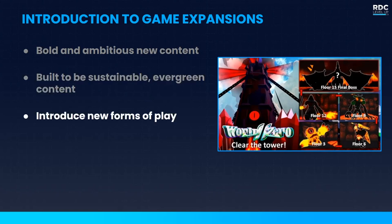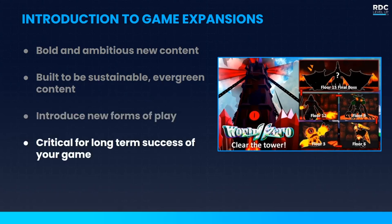Game expansions typically introduce new forms of play, new economies or resources, new game mechanics, and may even include a world overhaul — for example, moving from fall to winter and reflecting that on your map with a major event. Major updates are critical for the long-term success of your game. You can only maintain your player base so long with routine weekly updates, but it's these ambitious pieces of content that grow your player base and reactivate old players who dropped off between updates.